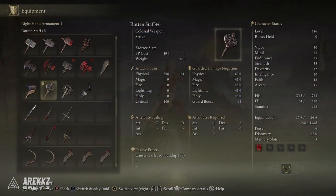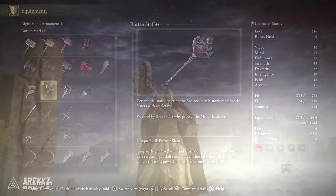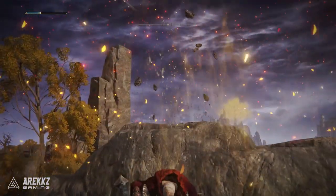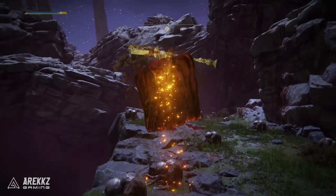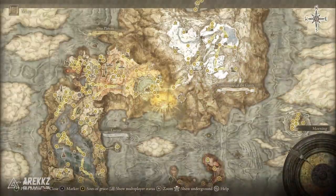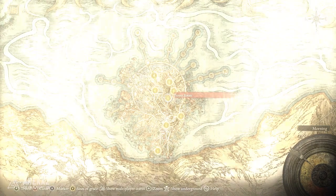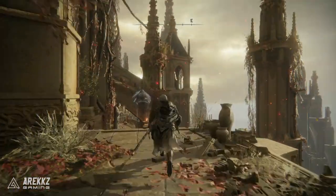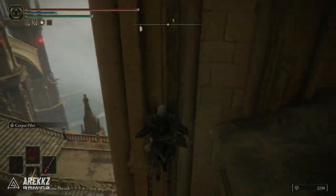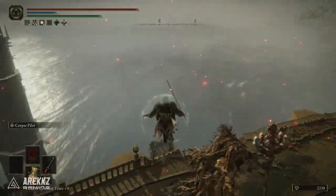For the very last one we have the Rotten Staff, which is a colossal weapon. This is a unique one because it's the weapon you see the minor Erdtrees wielding. The unique skill on this one is Erdtree's Slam, where you jump high into the air and crash down on the ground ahead, sending golden shockwaves in all directions — basically the most powerful ground slam skill, the golden teabag. To get it, go again to Haligtree but this time to the Prayer Room site of grace. From there run out the door, past the first enemies, drop down onto the walkway, down to the roof, then drop onto the bridge beneath — that's where the minor Erdtree is. Defeat it and it will give you the staff.